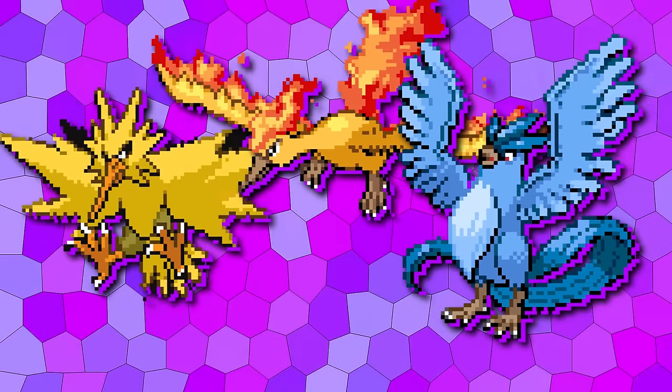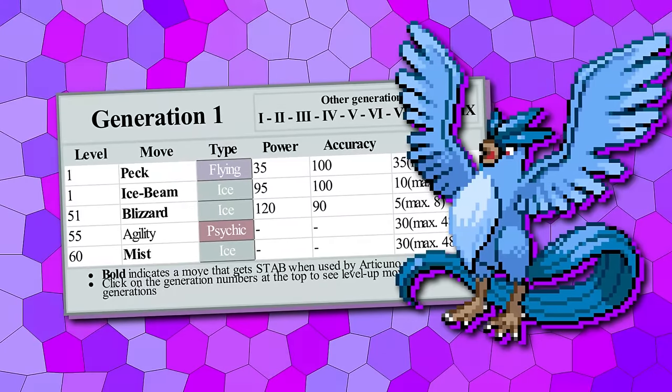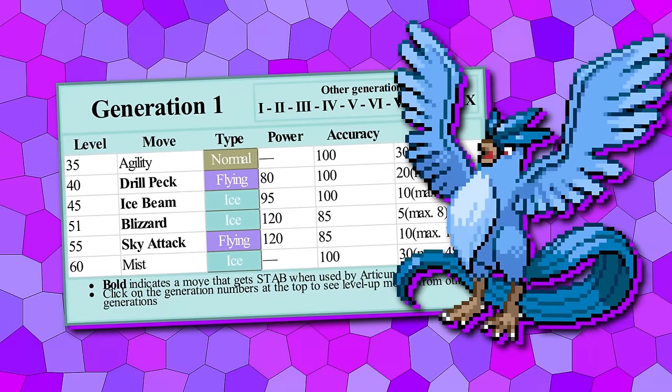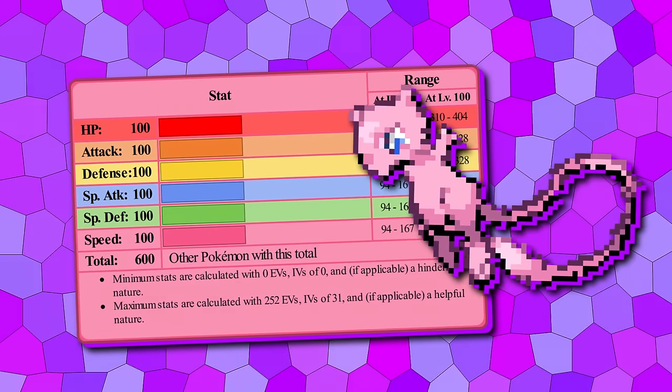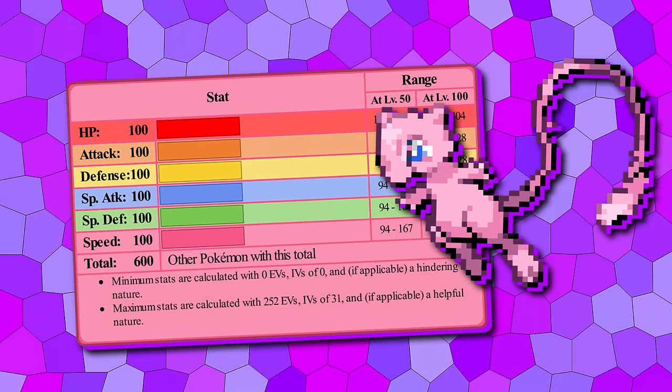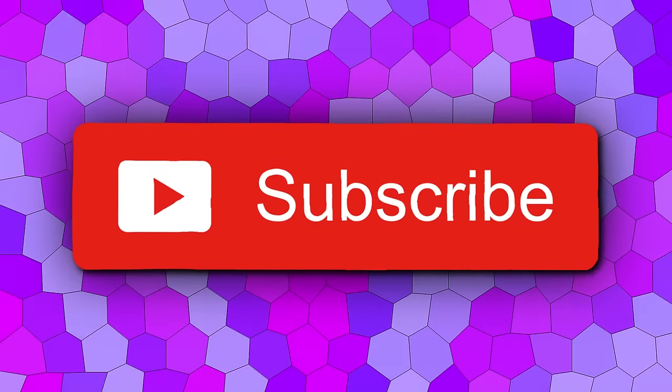As for the Legendary Birds, they give massive Eeveelution energy with their elemental typing and really awkward learn sets. For example, because Fire Blast is Blaine's TM and Flamethrower is just not an option, Moltres' only Fire move is Fire Spin. So to fix all three, we've basically just given these birds the moves they want: Zapdos gets Thunderbolt and Thunder, Articuno gets Ice Beam and Blizzard, and Moltres gets Flamethrower and Fire Blast. And of course, since these are Legendary Birds, all three get Sky Attack. Since Mew gets every single TM, it won't see any changes from a buff perspective, but we will be discussing its in-game location in a future video.